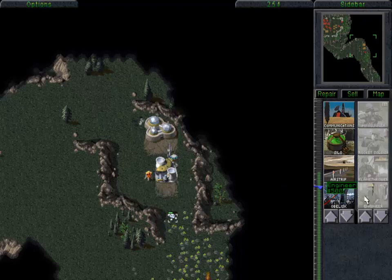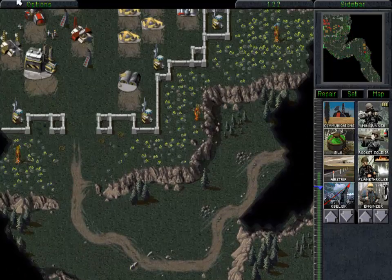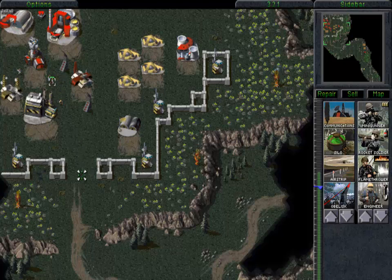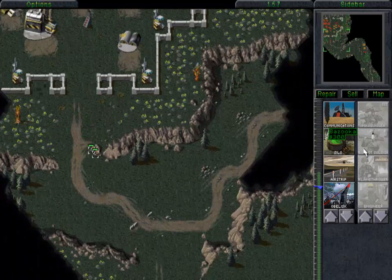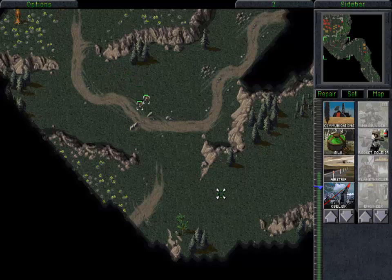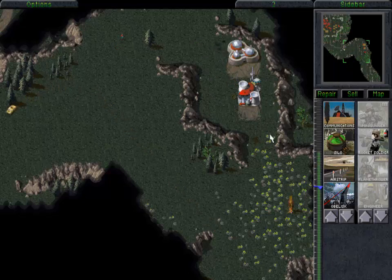There is an interesting structure within this complex. That building with the three geodesic domes is called a tech center, and a tech center has no battlefield purpose. It also is not a buildable structure — it exists only for storyline purposes. The most interesting example is Nod mission 3, in which GDI uses the tech center as a prison and the objective is for Nod to capture it to free the prisoners. If you destroy the tech center prison, the mission is a failure. Anyway, we have got two engineers on the way to capture their advanced power plant and the tech center, even though capturing the tech center is not required here. You cannot sell the tech center once you have captured it, presumably because the game has no price value assigned to tech centers. And in this mission you also cannot capture their advanced communications center, but that's just because the game wants to be cheap and use its ion cannon on you.